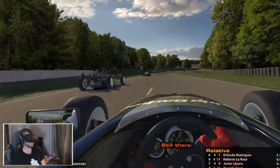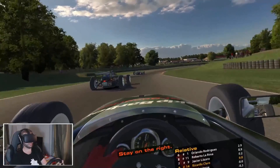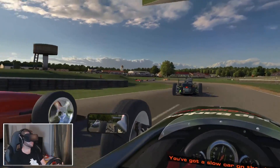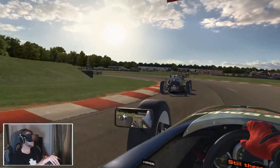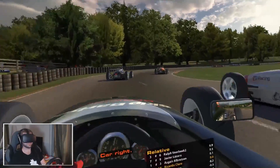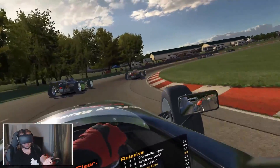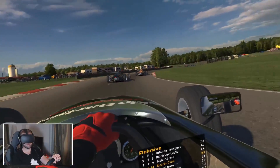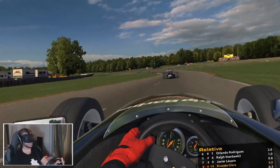So what is Crew Chief exactly? In essence, Crew Chief is not only what it states in the box — a Crew Chief that tells you information about the status of the car and race such as damage, star status, and fuel left — but it also comes with an integrated spotter that works with all of the sims that I've tried: Assetto Corsa, iRacing, as well as R3e.